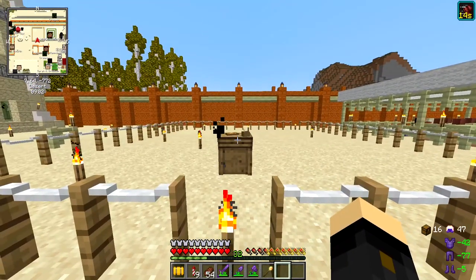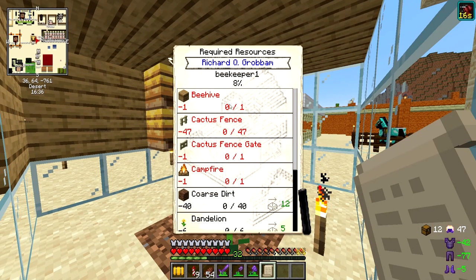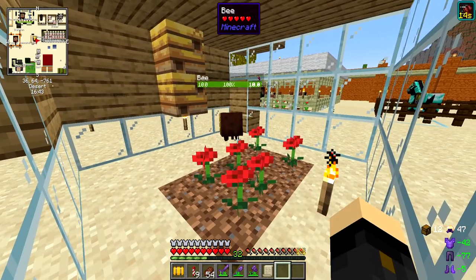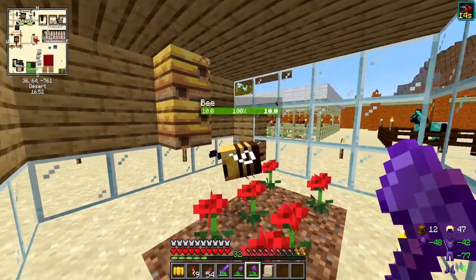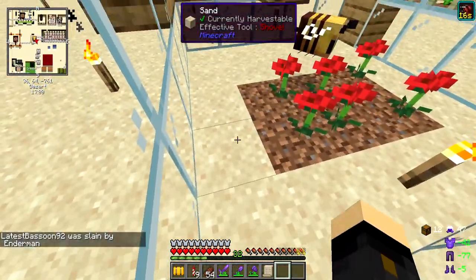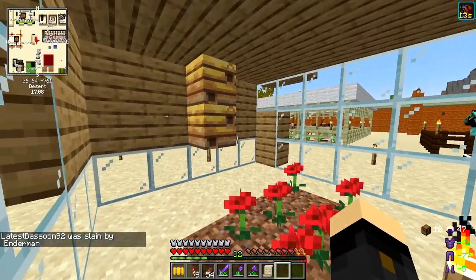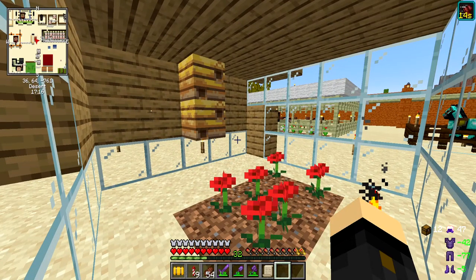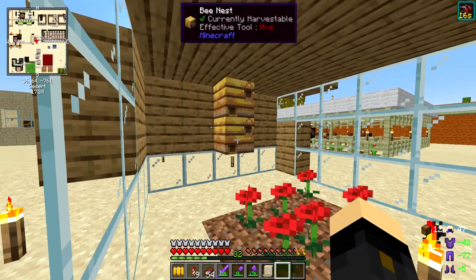One of the things we need to make the apiary is a beehive - we actually need one to make the apiary block and then another one as part of the build. I've got a makeshift little bee farm right now with one bee and two hives, which isn't the best idea. Just a little update if you're doing this yourself - make sure you get six honeycomb, not just three like I did.